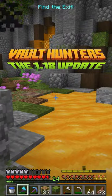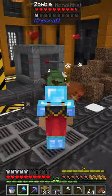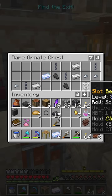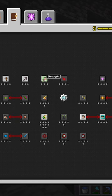On Minecraft Vault Hunters 1.18, we are going to be carrying on in the vault we left off on, fighting a bunch of monsters, finding the monoliths and finding an unidentified magnet. We're then going to head back, put fortune on our vein miner and level up our strength.